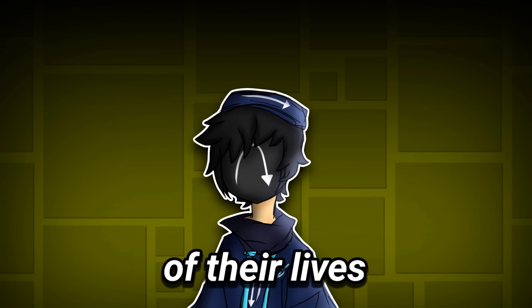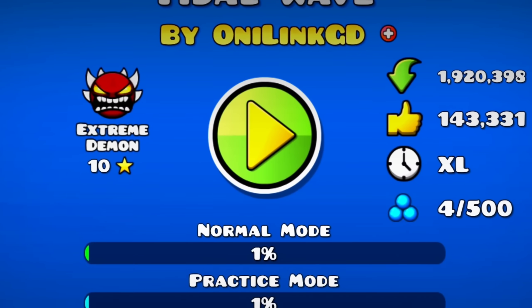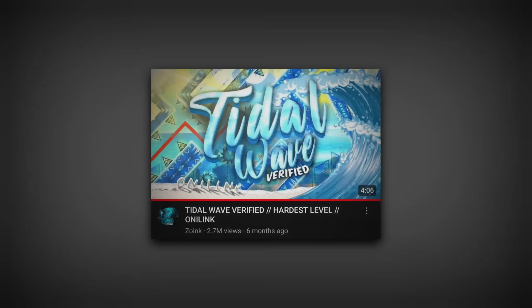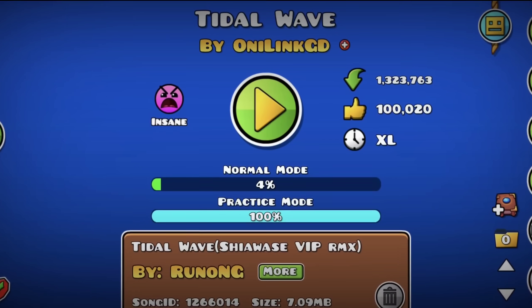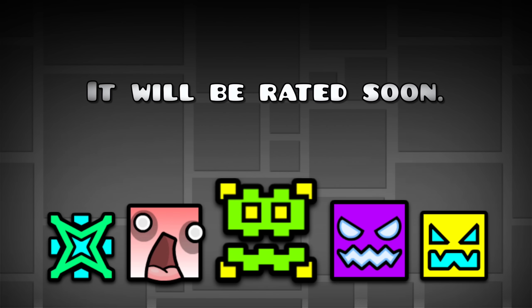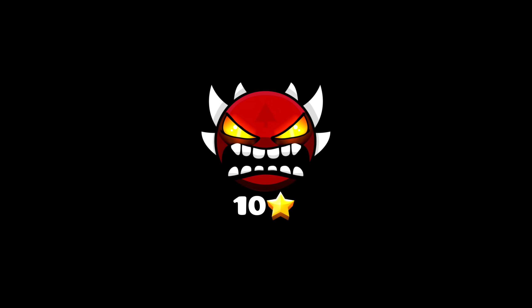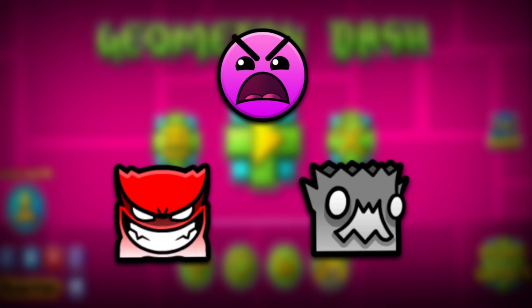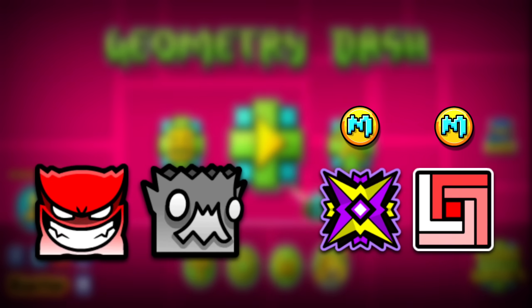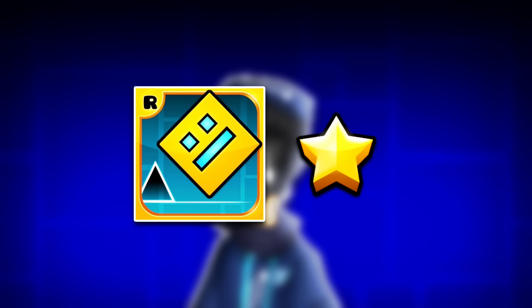And while everyone is having the time of their lives, a massive controversy would unleash and draw everyone's attention back to Tidal Wave. Despite Zoink verifying the level 5 months before, Tidal Wave had never actually been rated. Because it had been 2 months since RobTop released 2.2, people thought he'd finally have the time to rate it. But it never happened — which made people so mad that Geometry Dash mods were getting attacked, eventually leading to RobTop being the decider on whether to rate it or not.